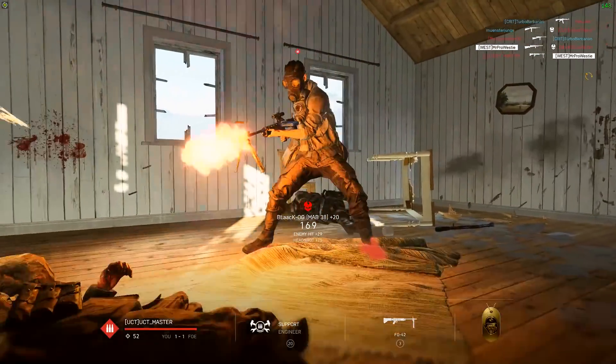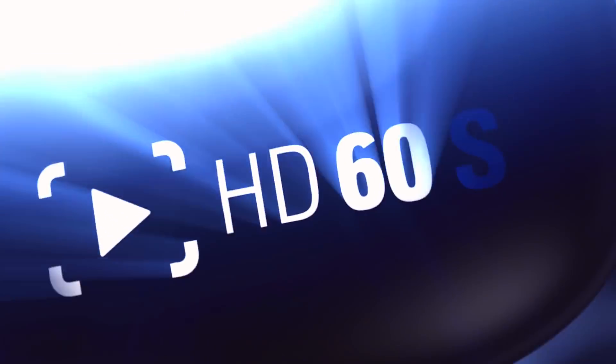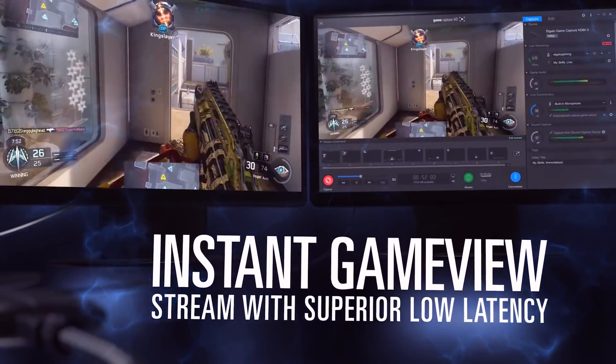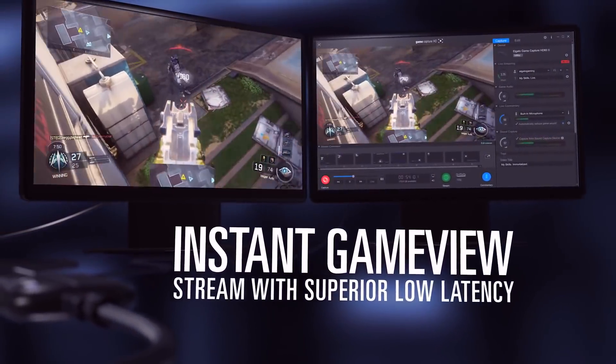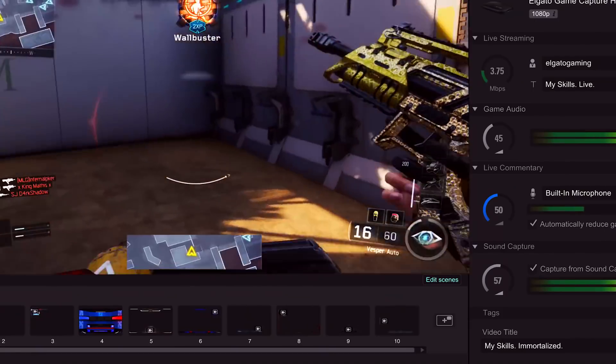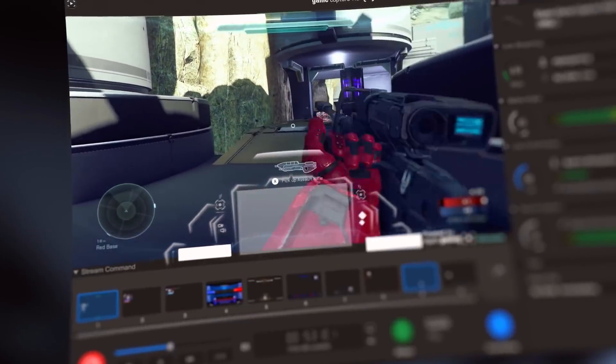Today's video is sponsored by Elgato. If you're looking to capture and share your gaming experiences with your friends, Elgato has got you covered with their HD60s capture card. It allows you to save 1080p 60fps files straight to your PC or Mac, and you can livestream straight to Twitch, YouTube, or Mixer — any live streaming platform of your choice. For more details on any of Elgato's products, click the link in the description.